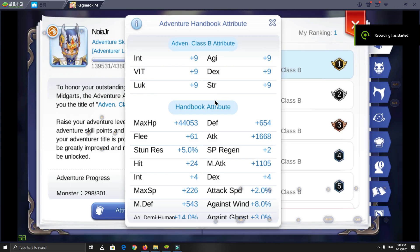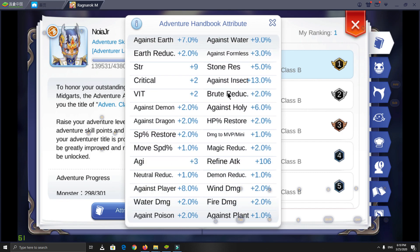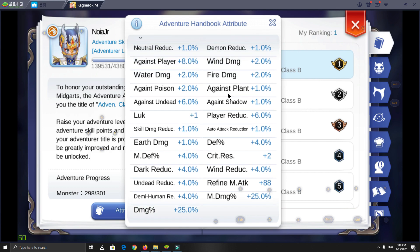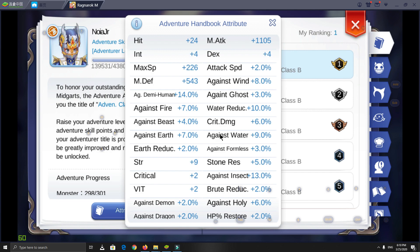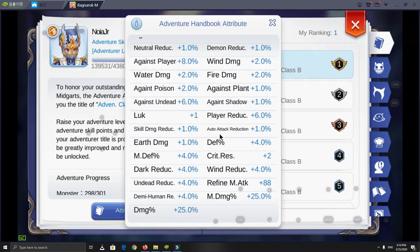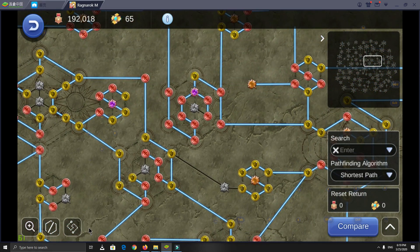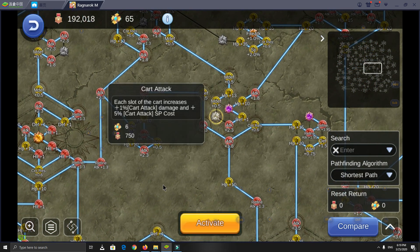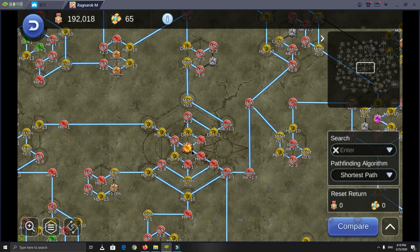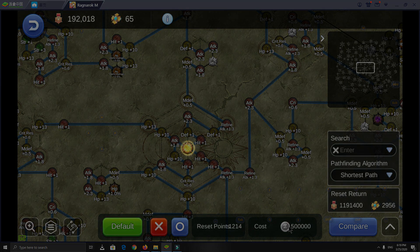Last but not least, please upgrade your adventure book — that's really important. Craft your headgear and home stuff to gain a lot of stat boosts from them. Also collect and deposit cards, all of them — it helps a lot. MVP cards are a luxury, so don't forget to do your oracle every week. At this level, I won't talk about Aesir rune in detail, but basically you need to unlock all nodes. For me at this level, I need around 1.5 million contribution and around 3,000 gold medals — that's your goal.